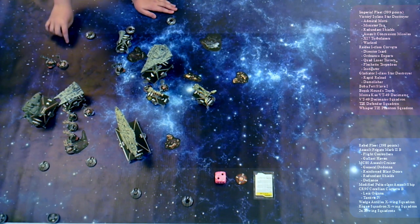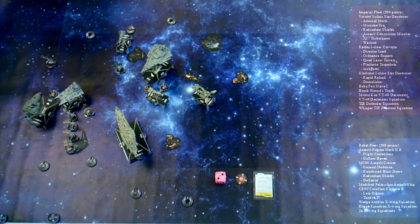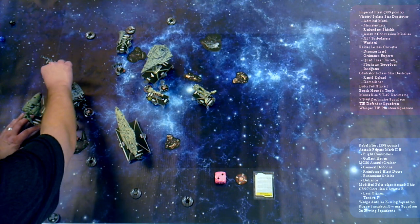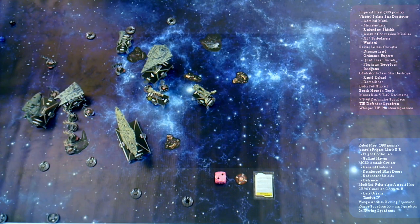Boba Fett is going to roll over there — one blue, one black. Focus and hit — a crit. I have an evade which doesn't do anything, a brace and a redirect. Brace — two points on the front. Can't use the brace, not going to bother with the redirect, I'll just take the two points. This guy is Tie Fender — since he is a bomber, he's going to move. He's right up here.